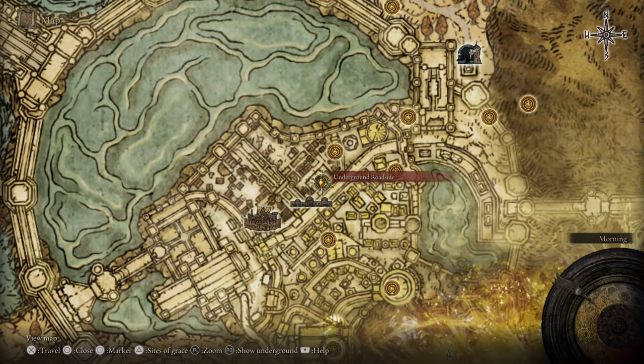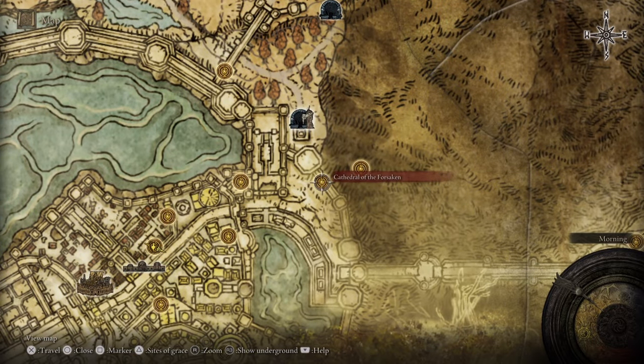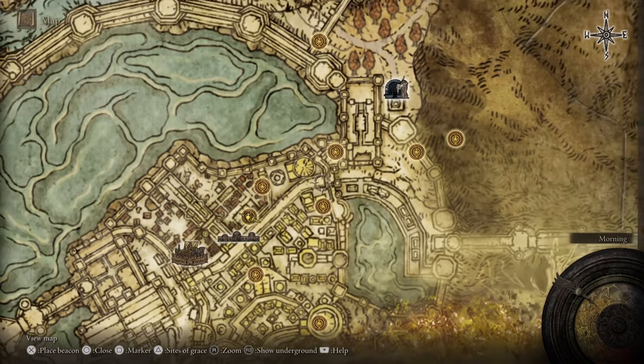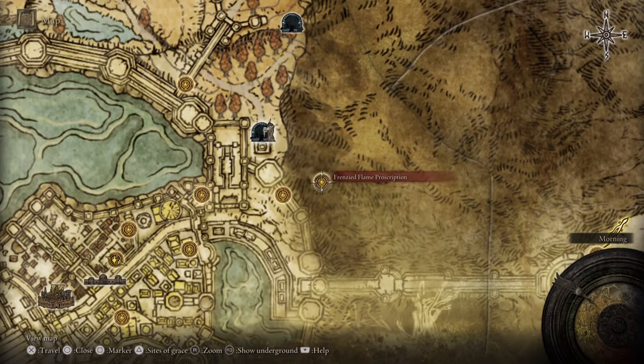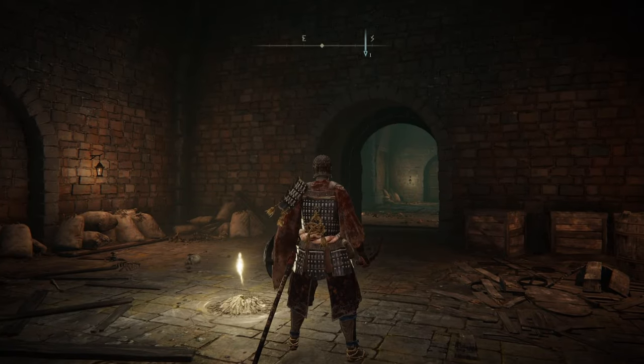We're going to start at the Underground Roadside site of Grace and make our way up to the Cathedral of the Forsaken — this is the beginning of the maze. So again, if you already found it, you can skip to part two. As soon as we get there and go down the maze, the last site of Grace will be at the bottom: the Frenzied Flame Proscription site of Grace. So we're going to start following this route.